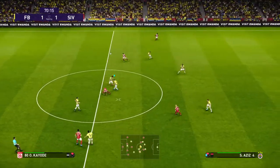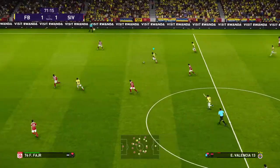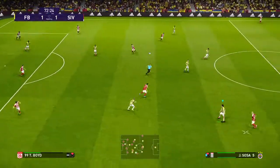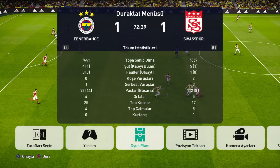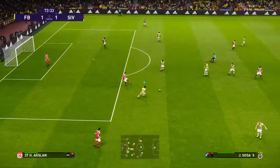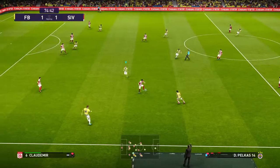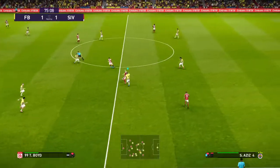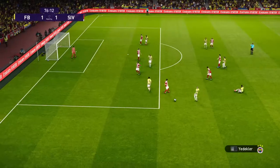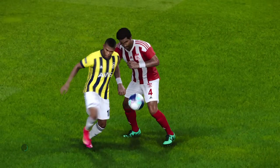Gets it upfield. Just brushed off the ball there. Looks to bypass the midfield, gets it upfield. Forward it goes — Ertel tries to get it forward quickly. Sosa had a foul — yes, the referee's given it. There could be trouble here, but for now the referee is keeping his cards in his pocket.